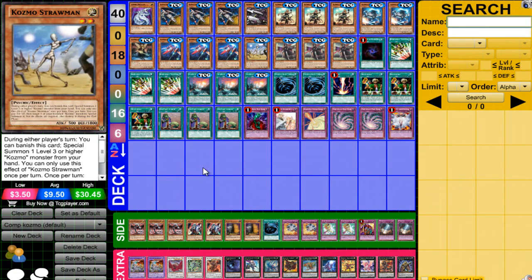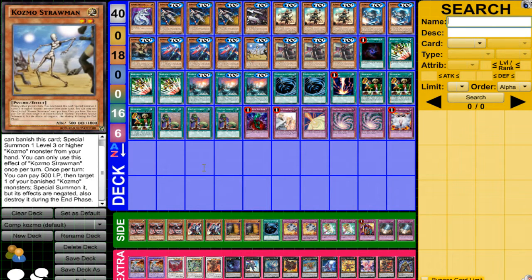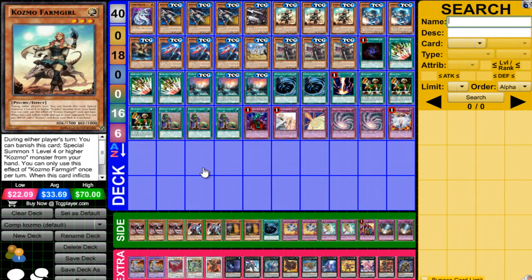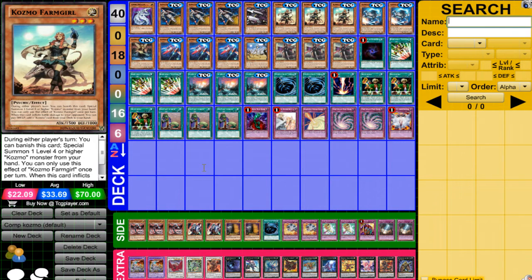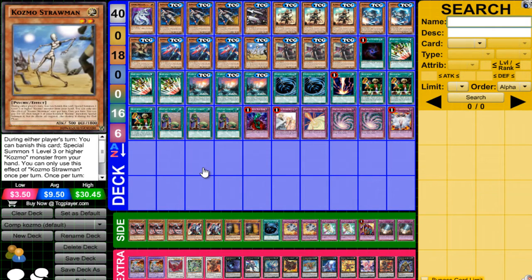One Cosmo Strawman. This is basically to get back your banished Dark Destroyers — like if you banished one for Allure of Darkness or something like that, go ahead and get it back. When it's destroyed during the end phase, it gets its effect off. Strawman can help with OTKs at the cost of only 500 life points. You can use him to get into Farm Girl, who hits more damage — it's just more overall board damage.